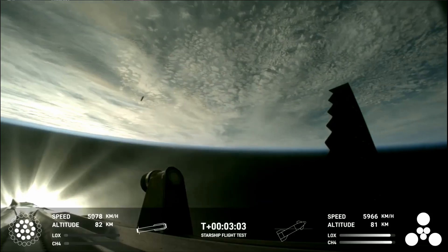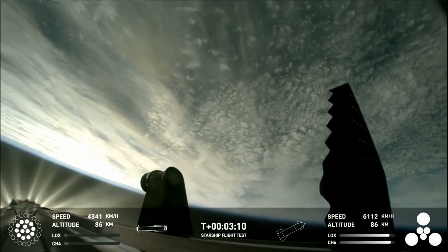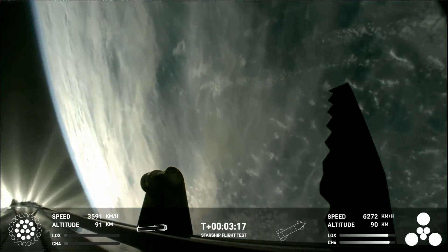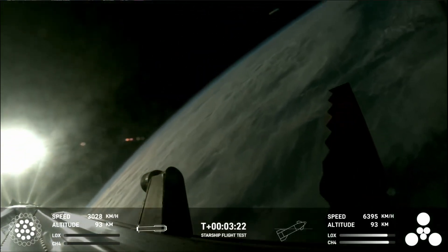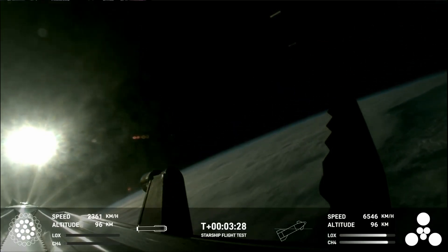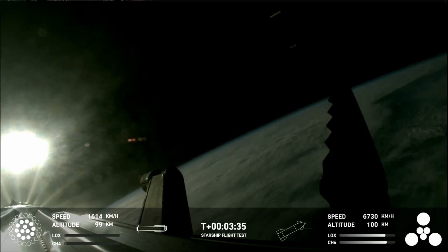Hot staging confirmed. Booster's now making its way back, seeing six engines ignited on ship. We've got a Starship on its way to space and a booster on the way back to the Gulf. These are live views from Starship. First stage is currently performing its boost back burn. Ship avionics, power and telemetry nominal — everything looking good there.